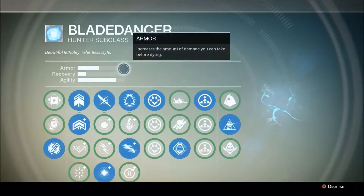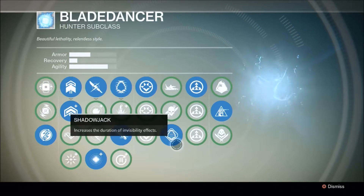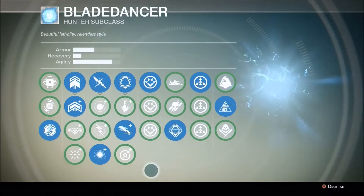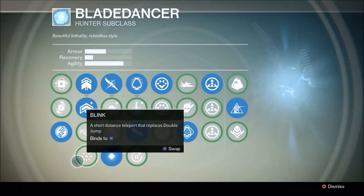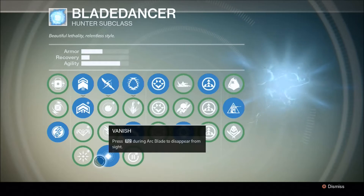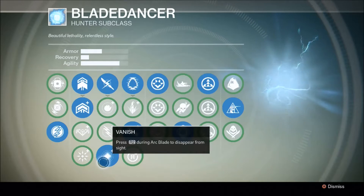First you need to equip your Hunter subclass Blade Dancer. Check that you've already scaled it to the point where you get the perk Shadowjack — this perk increases the duration of all your invisibility effects. On the Blade Dancer skill tree there's also a perk called Vanish, one of the last to unlock, which lets you make yourself invisible by using your super. It helps a lot at the end when you have to wait for the bridge to build, but even without it, it's totally doable.